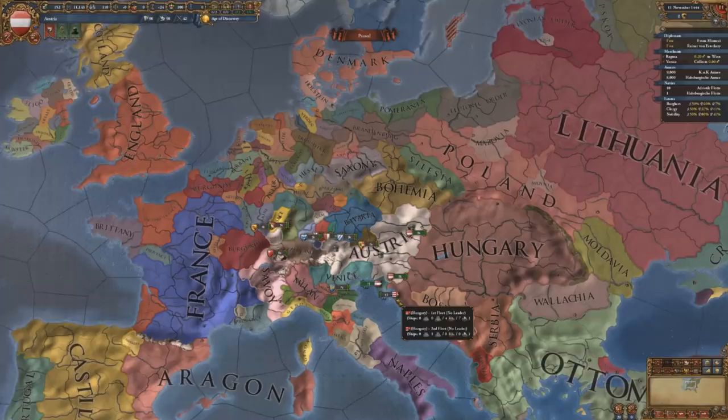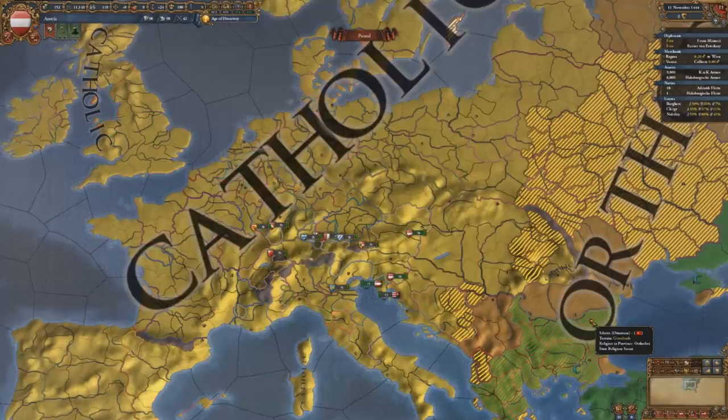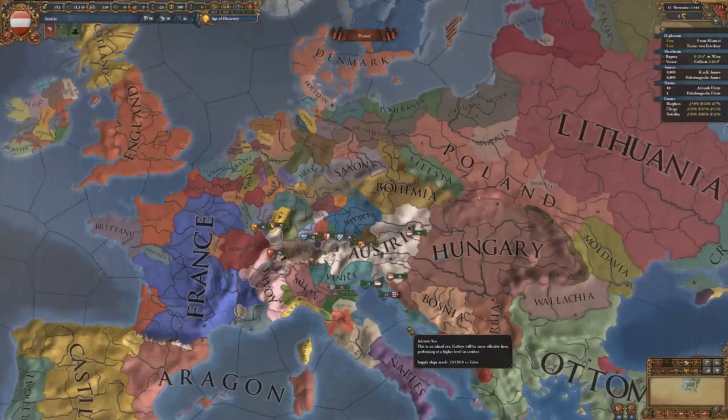Then of course there's the Protestant event. With religious disunity in Europe, every province that becomes non-Catholic lowers your imperial authority. Making them return to Catholicism and stomping out centers of reformation should be a top priority — or alternatively, letting Protestantism spread and then eventually converting. But for Austria, I think remaining Catholic is the best option. Austria offers so many different ways to get what you want, and you don't even have to go to war a lot of the time. You can do it via diplomacy, or if you do declare war, sometimes you can just let your vassal swarm do all the work for you. That's why Austria gets the number one pick.